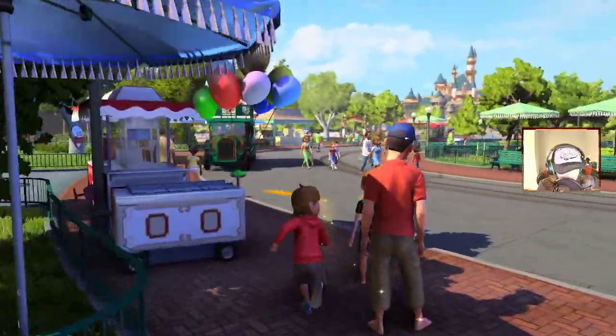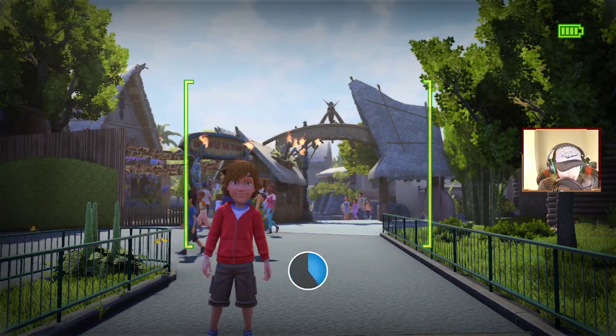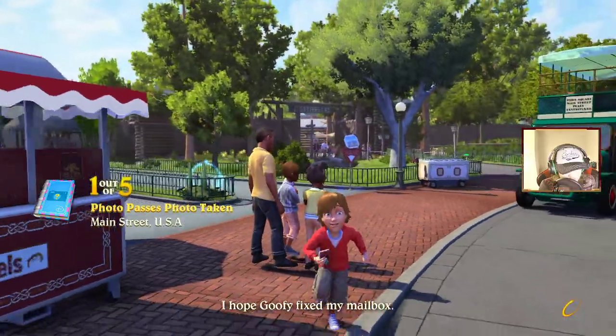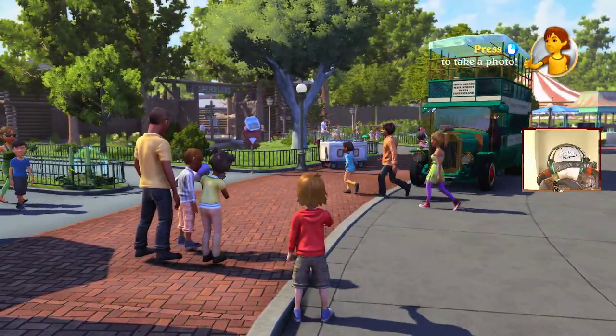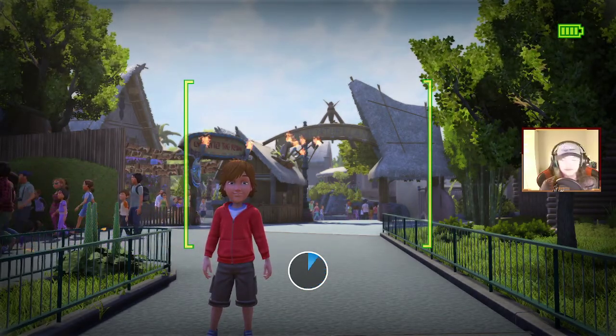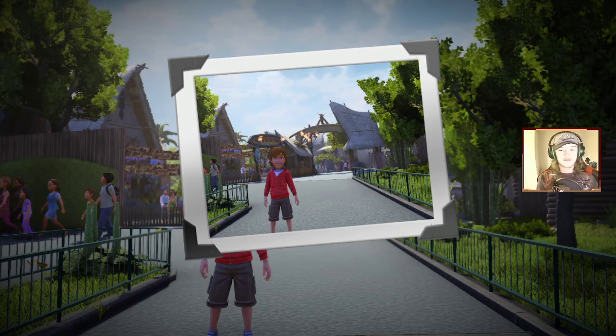We're running around with our camera out so if we come across anything we can take a photo — like this one at the entrance of Adventureland. Nice. I believe we just ran past another photo opportunity so we'll head back for that. Oh it's the same thing — one bone. We got bamboozled. Oh there's another photo over there though.